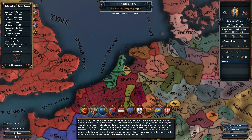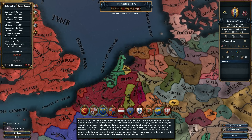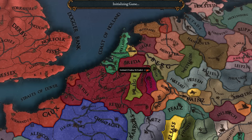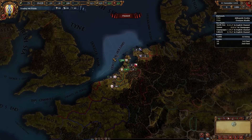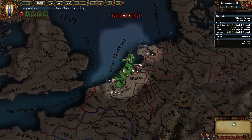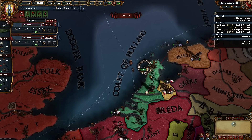We're gonna select Trady McTrade, we're gonna play them, and we're gonna see how we do. It's only three provinces now so it's gonna be a little bit less strong. But the rule I've imposed on this campaign is that we're playing a reverse Switzerland - no inland provinces allowed, only coastal land. We're just gonna try to conquer the coast.